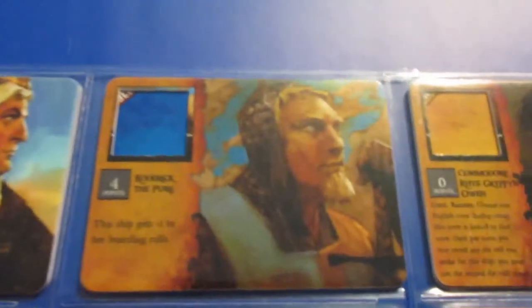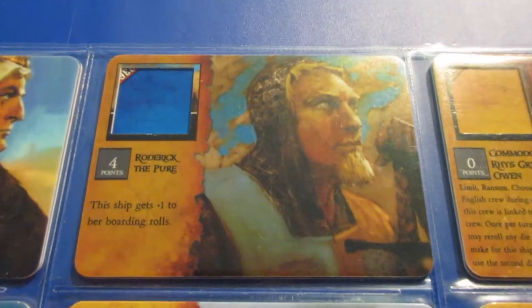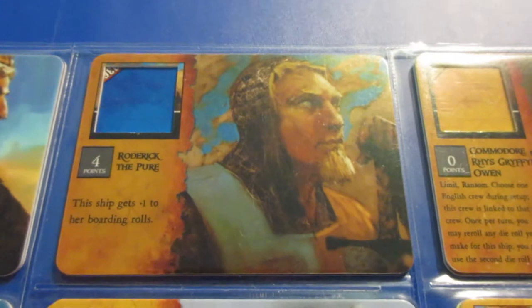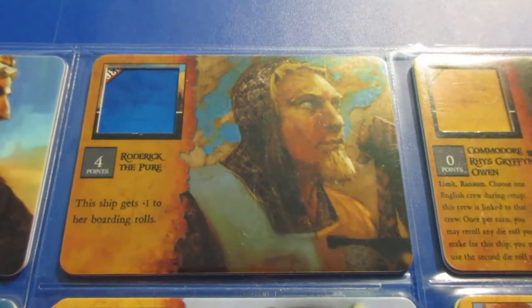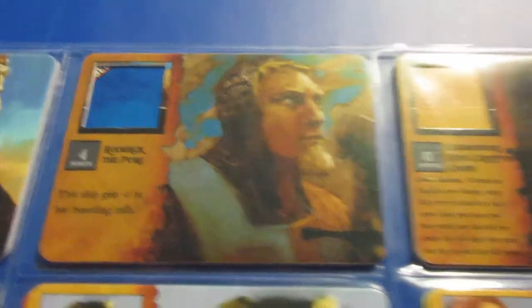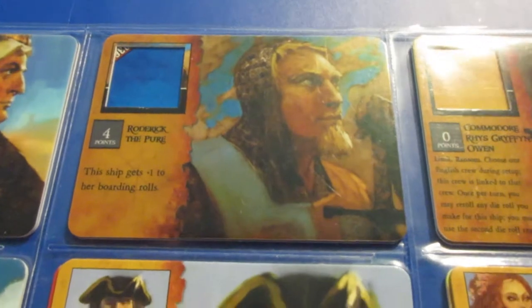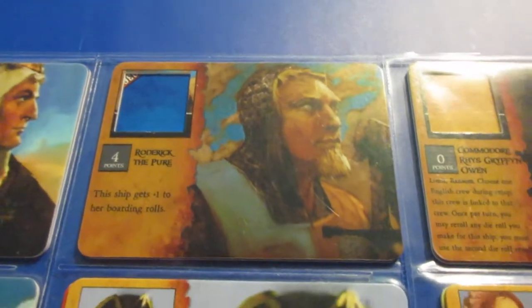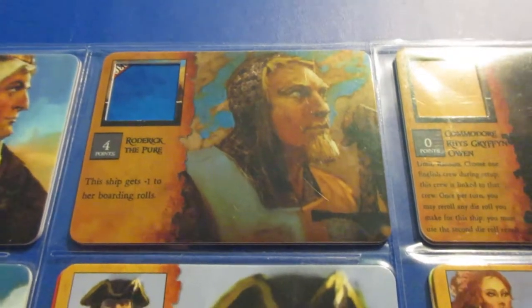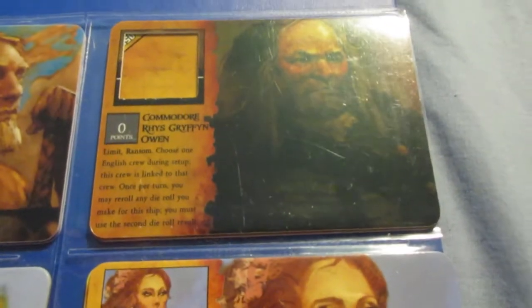The Canceler ability should probably cost 7 or 8 points, to be honest — it's just that good. Rodak the Pure is not a good crew at all. This ability is worth 2 points as it was originally from the first set, Spanish Main, so he's a total waste of points. A reroll is better; plus 1 to boards isn't that impactful when the die roll range is 1 to 6.